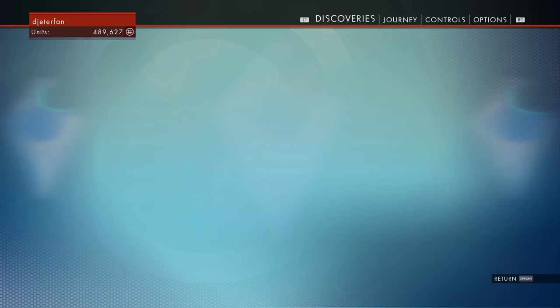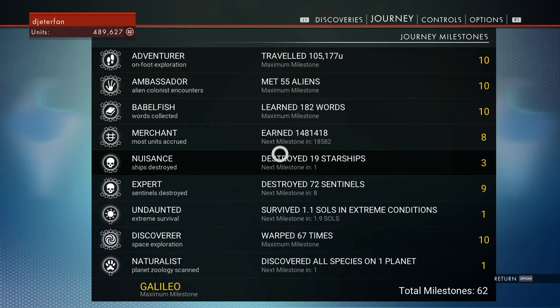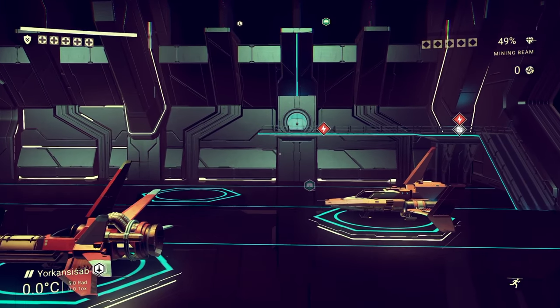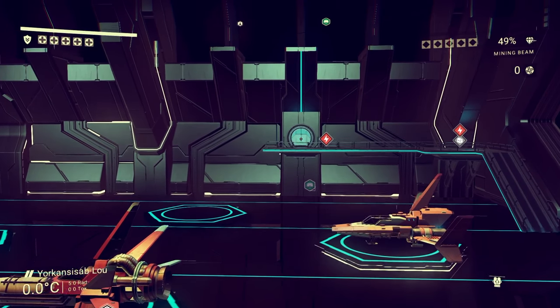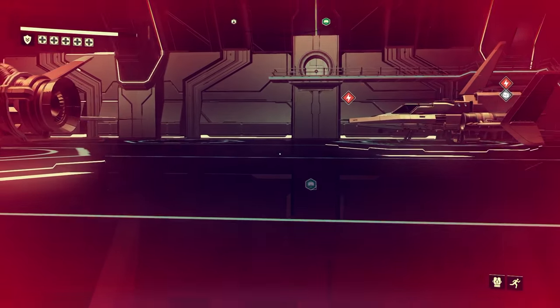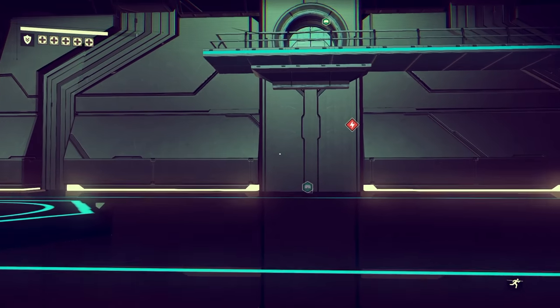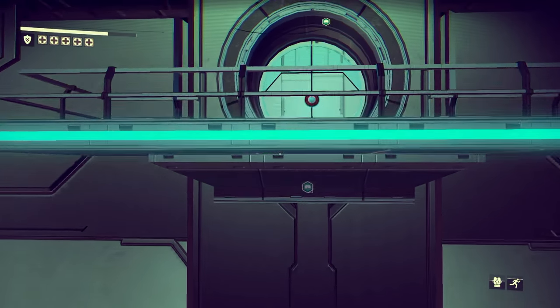Welcome back to the vast world of No Man's Sky. In this guide I'm going to be going over how to get more inventory slots for yourself and for your ship. First and foremost, if you want to get more inventory slots for yourself, the easiest and fastest way is to get the Atlas Pass version one. If you don't have that already, there's a guide for that on my channel — I'll leave a link in the description.